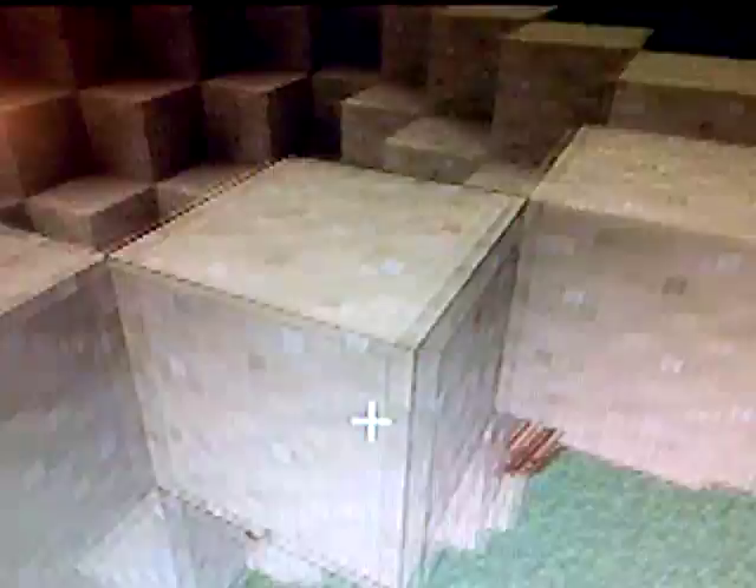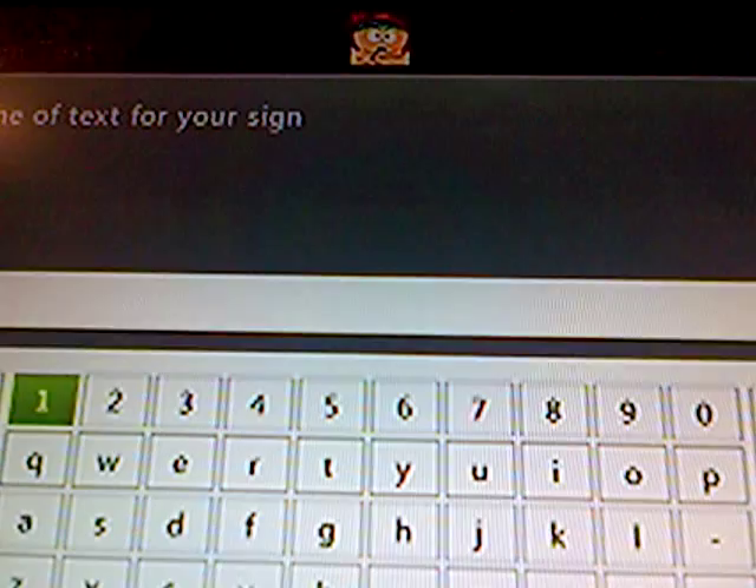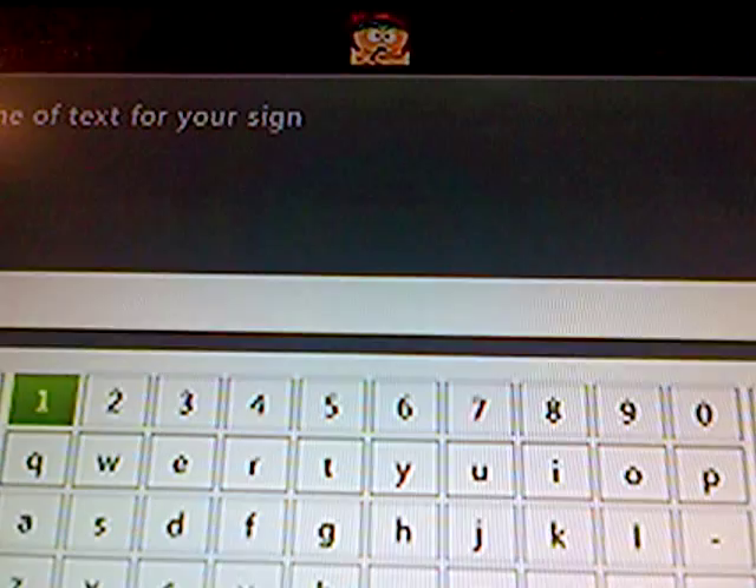Okay, now you're going to have to go in front of it, right. And you're going to have to make a sign — just to prank them — saying 'delete this block' or 'delete this block for diamonds'.